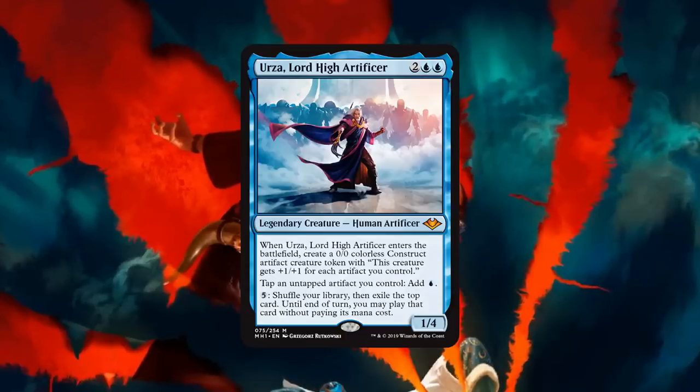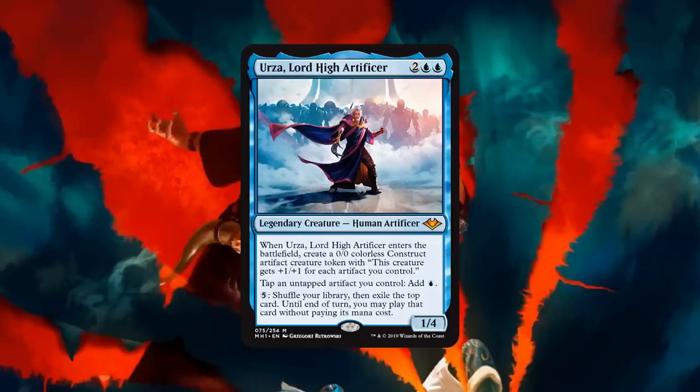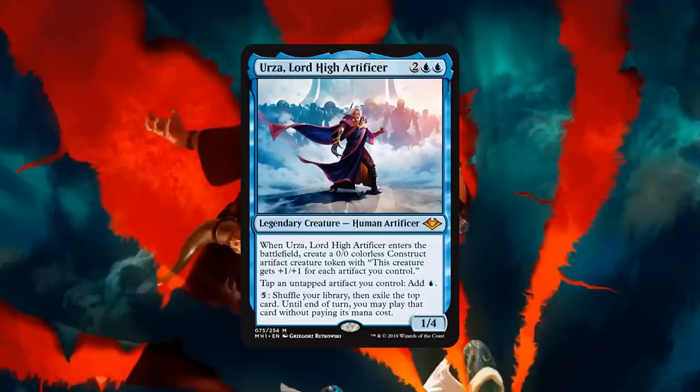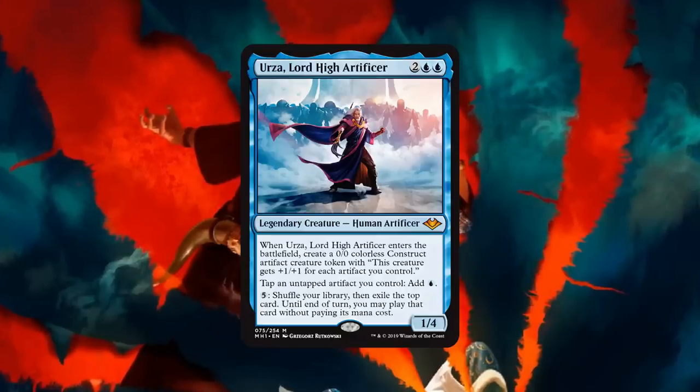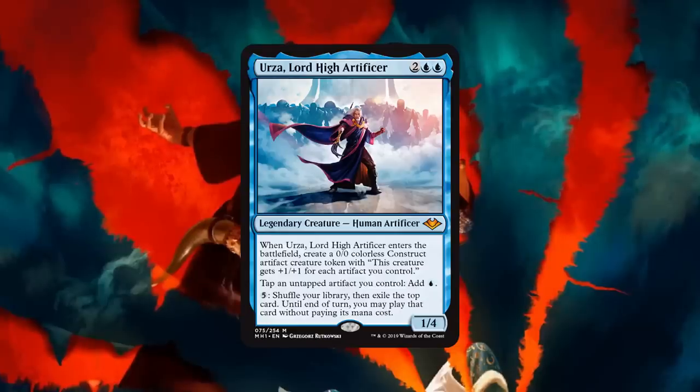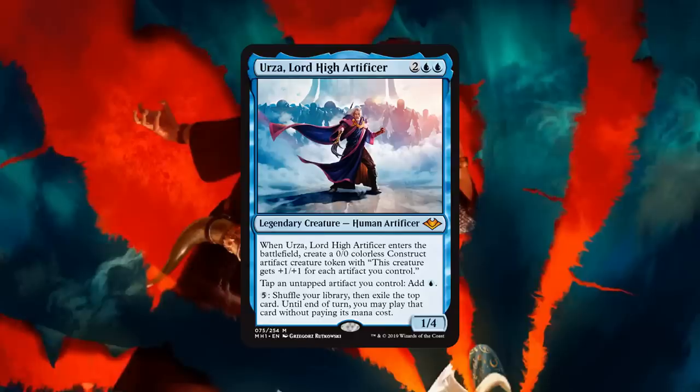Maybe we could even get a Paradoxical Outcome deck, like the Mono Blue Storm deck from Standard a couple months back. And that's not even including that it's an enters-the-battlefield trigger, so if you start blinking this with Restoration Angel or something, you just keep making more and more huge Constructs. Oh, I just love this card. I think it's gonna be awesome in Commander, but I think it's got a shot in Modern too. Definitely — it's a very well-designed card. They understand it's a four-mana card, so it's got to do a lot in Modern, and this does that.